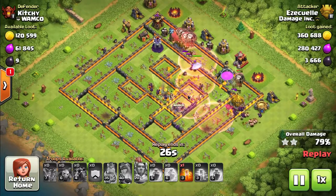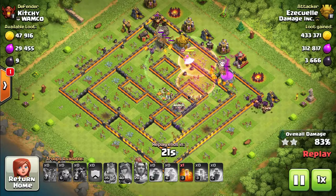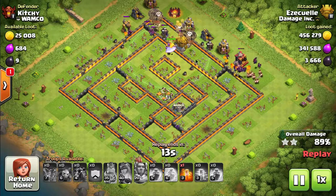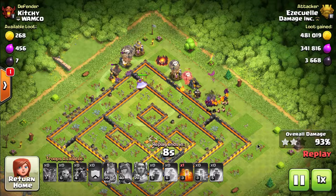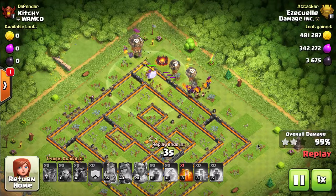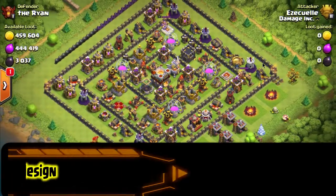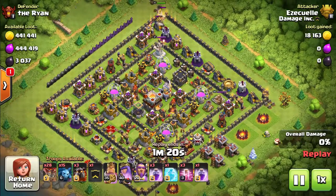Then you put in a giant line of balloons, follow it with three lava hounds, and just use the spells. I've used this attack about 30 times in the past two days and three-starred with it 20-plus times. The other times I didn't because I really had no business attacking those bases — they were really well-designed. Now in Titan League, and this base due to an incredible design, watch the defense it puts out.